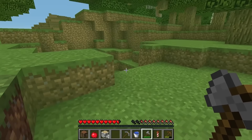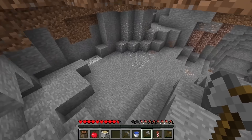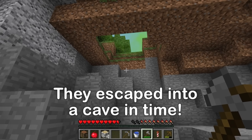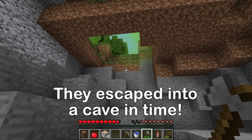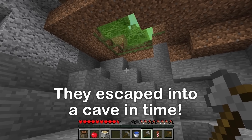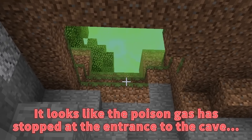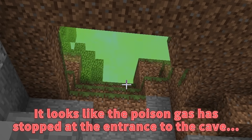There's a cave over here, Mikey! Get in! Coming! Phew! That was so close! It almost reached us! We did manage to take shelter here. It looks like the poison gas stopped at the entrance to the cave.